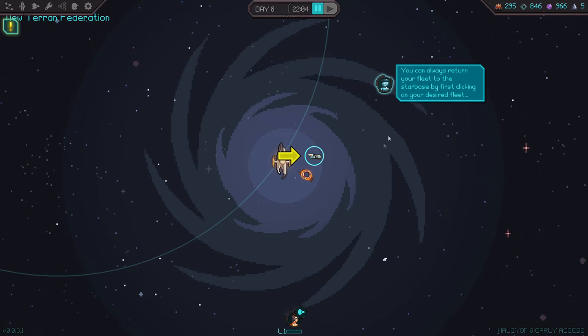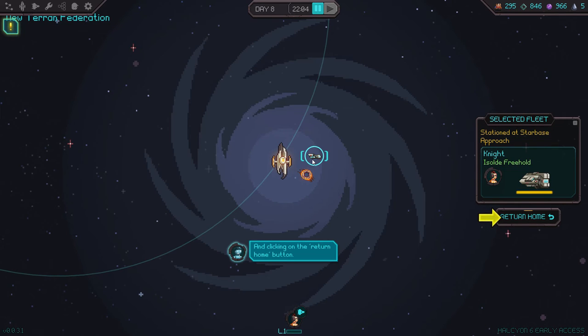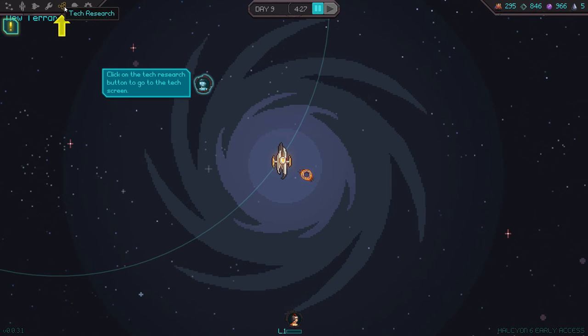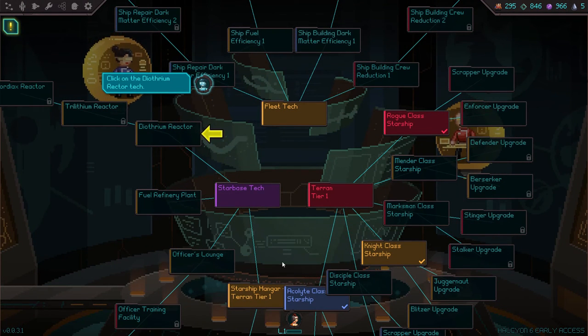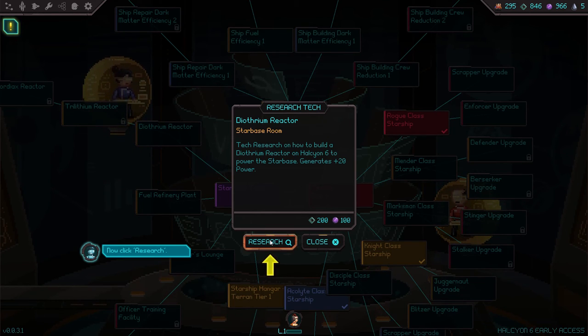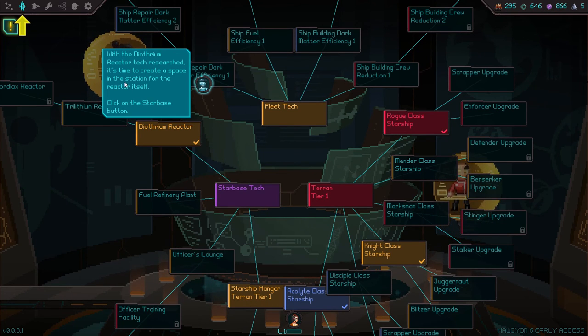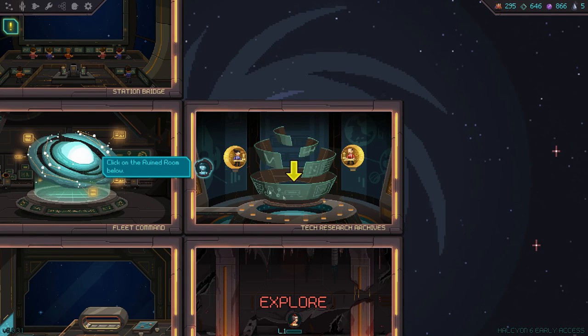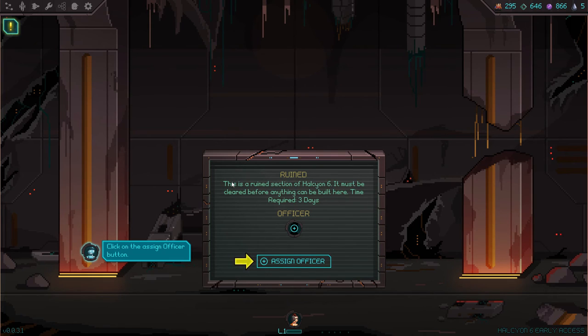You can always return your fleet to the starbase by clicking on your desired fleet and then clicking the return home button. Commander, the crew is eager to regain full sensor capabilities, but we require an extra source of energy. The tech's research team has figured out a way to harness the station's core reactor with a smaller standard-issue dithurium reactor. Click on the tech research button to go to the tech tree — there's a lot of tech. Click on the dithurium reactor tech — it researches how to build a dithurium reactor on Halcyon 6 to power the starbase, generating plus 20 power. Research it! We have plenty to spend.